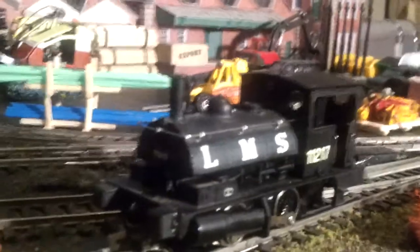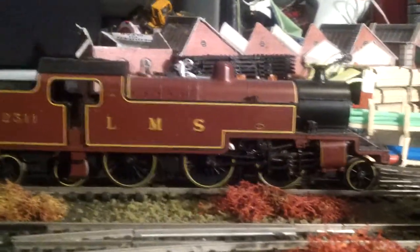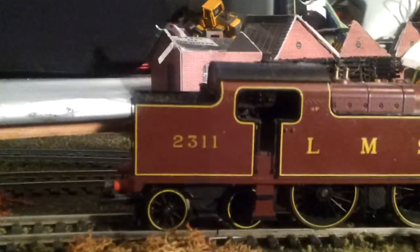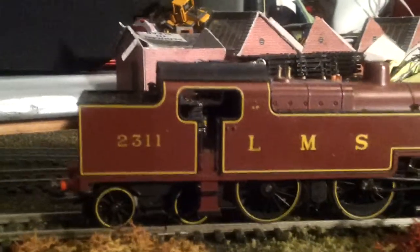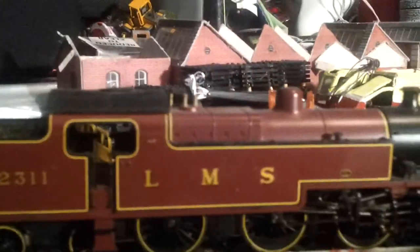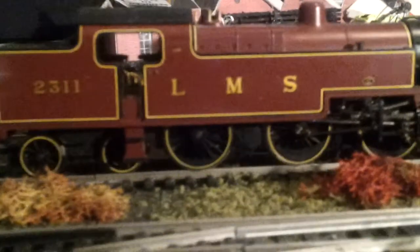For those of you who don't know what the Maroon livery is, I've got a Fowler at the back here — I'll just bring it over. That's the LMS Maroon livery. It's got a combination of black, like a dark red, and almost like a gold slash yellow tinge pinstriping that goes around the edges of the wheels and around the cab.